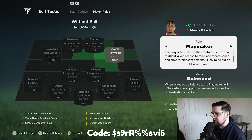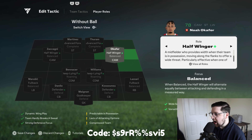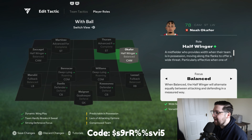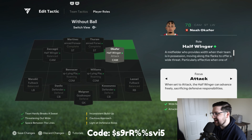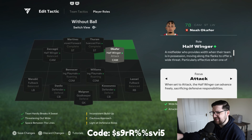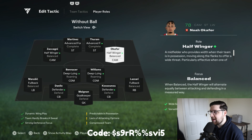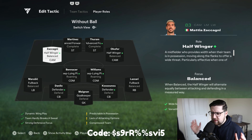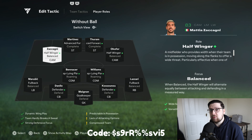Getting into our wide CAMs, I have these on half winger because other instructions make them play too centrally and your formation lacks width. Half winger is absolutely the way to go for the 4222. I have the focus on balanced — when it's on attack you get no defensive stability on the flanks other than your full backs, which isn't good enough. Defensive stability is one of the strengths of this formation, so having this on attack is counterintuitive. This formation works symmetrically and is all about keeping its shape and being hard to break down.